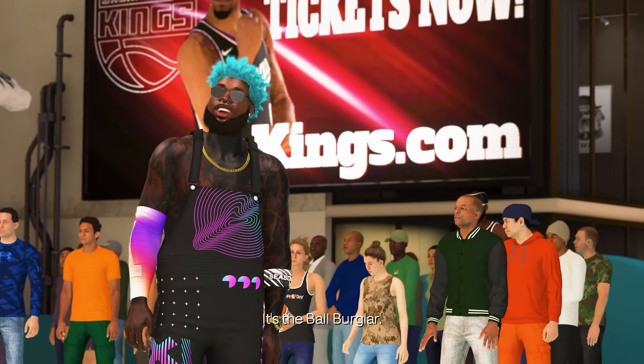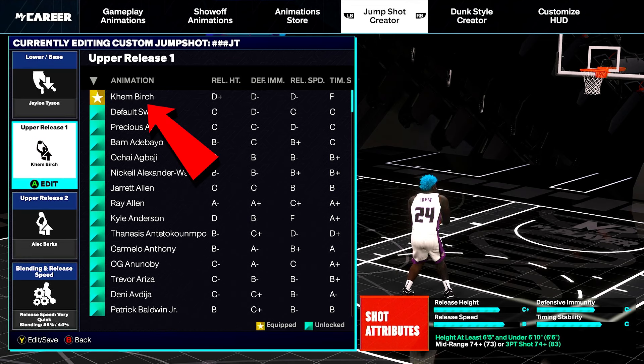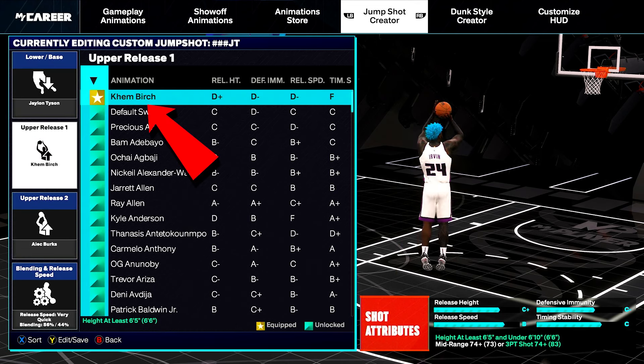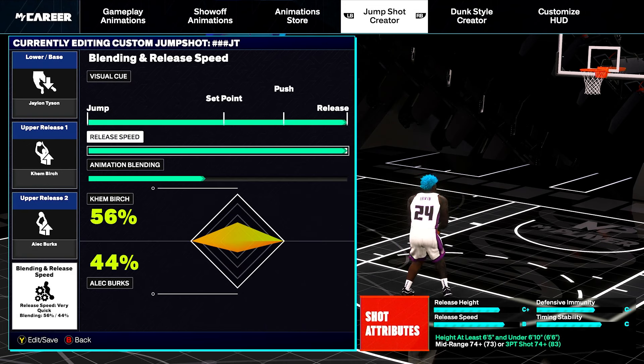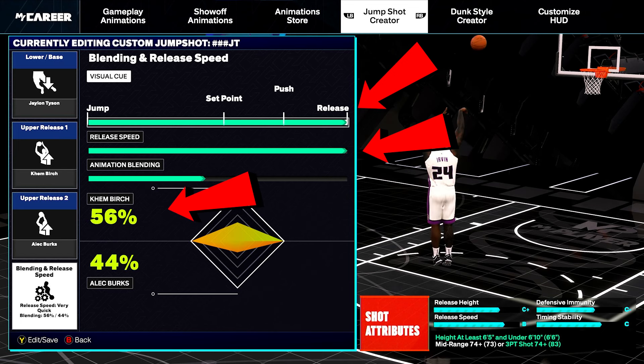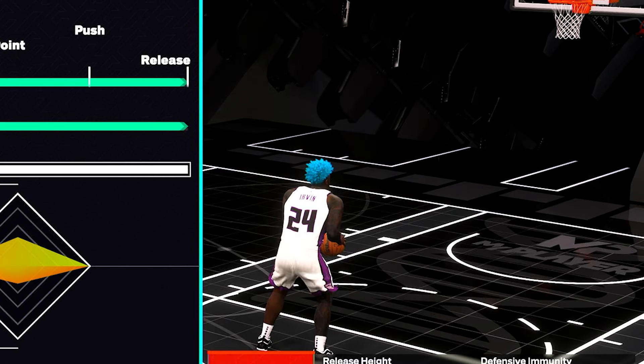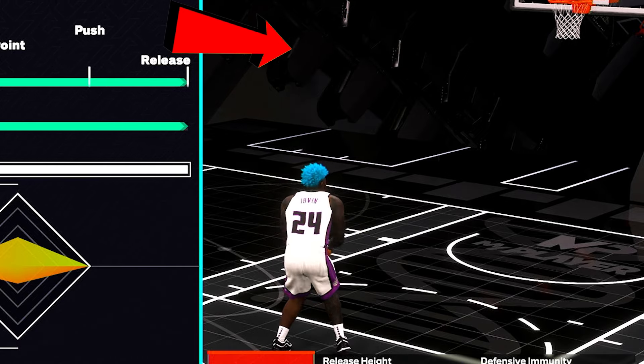For rhythm shooters like me, I gave y'all a little extra attention. For the base choose Jaylen Tyson, for release one Tim Birch, for release two Alec Birch. For the blend make sure both top bars are turned all the way up, then go 56/44. While the base is still fast, this one has a smooth pause at the very top giving you optimal timing for that perfect tempo release.